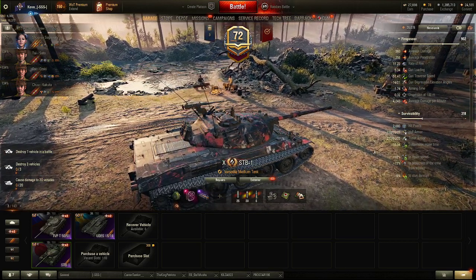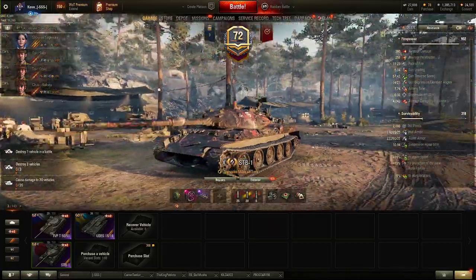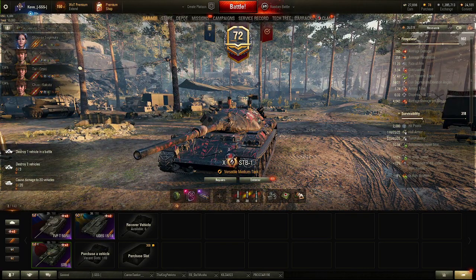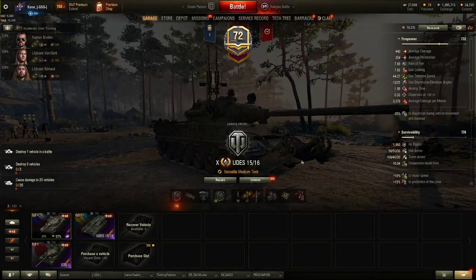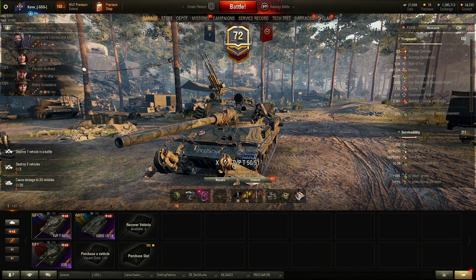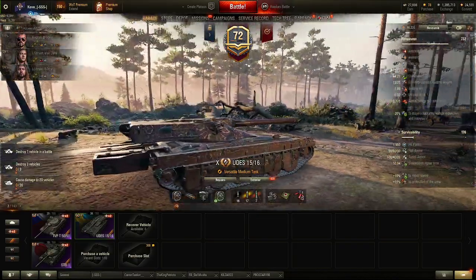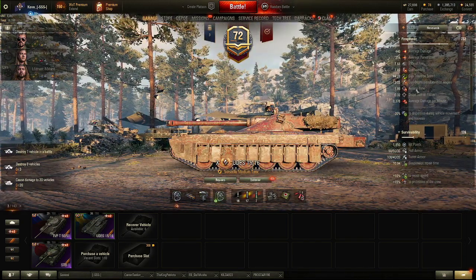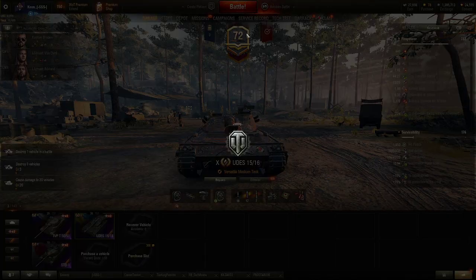What is up guys, Cove is back again, and today we are going to play what I believe are the three best tier 10 medium tanks. The STB-1 is probably the best for ranked, and the UDES and TVP are probably the second and third best in my opinion for the random queue. We're going to play the STB-1 last, the UDES 15/16 first. I do have the event directive on it because this gun is fairly inaccurate for a medium, but it makes up for it in so many other ways.